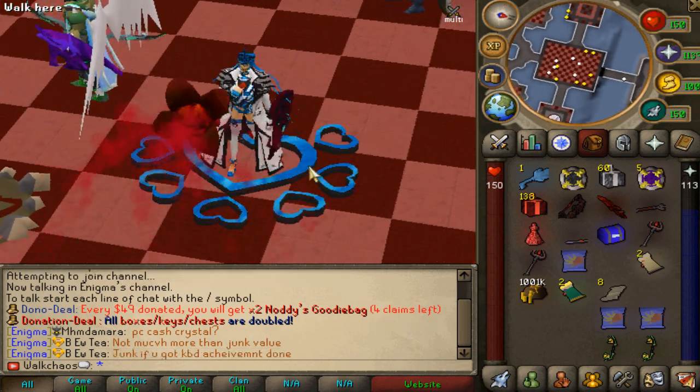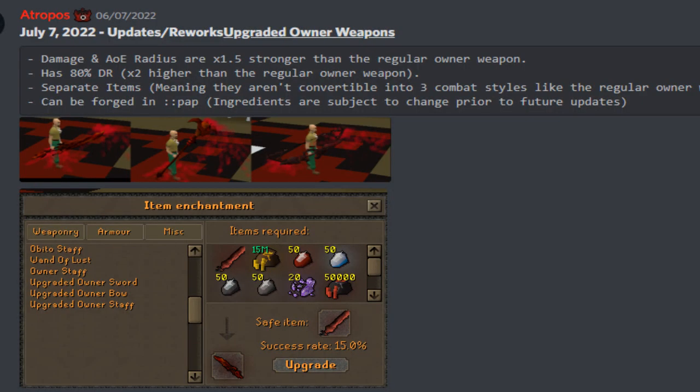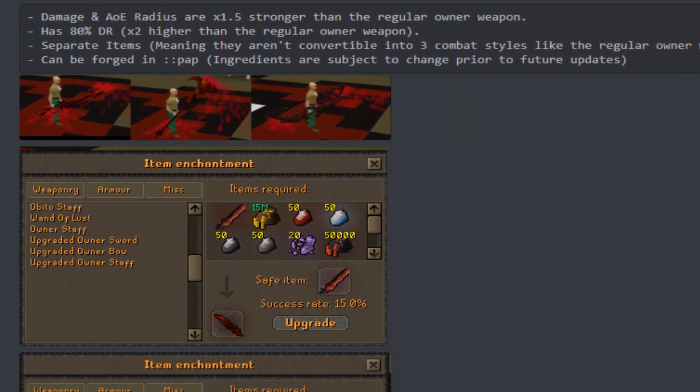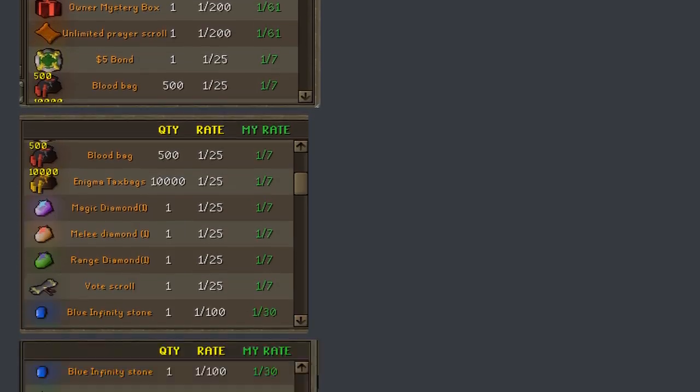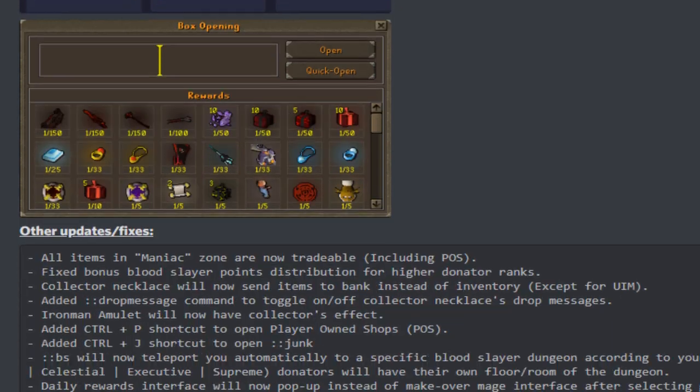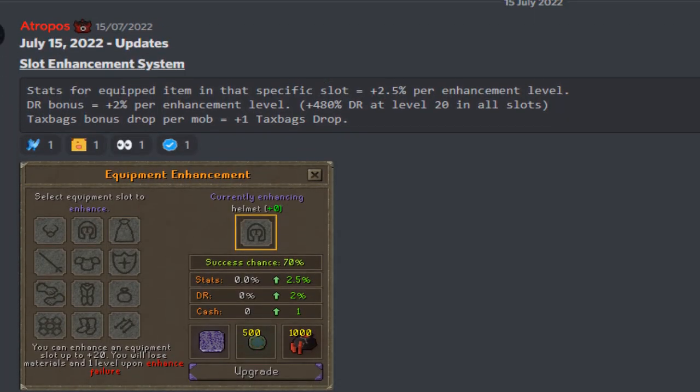If you guys haven't checked out Enigma yet, make sure to do so - link in the description. This was the July 7th update - we won't go too much in depth but pretty much upgraded owner weapons, which I'll be showcasing in-game in a second. They are very very freaking OP. You guys can see how to make these weapons right here - the free work, the daily tasks, and everything - absolutely awesome work.